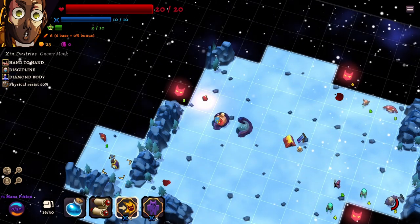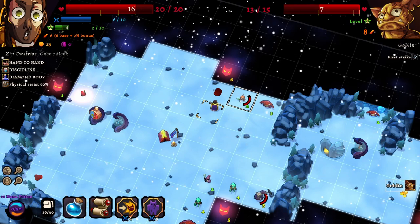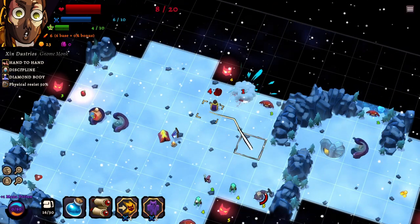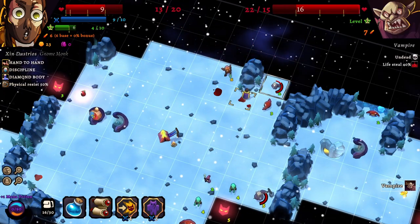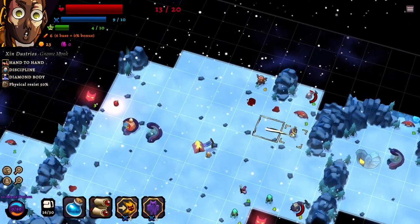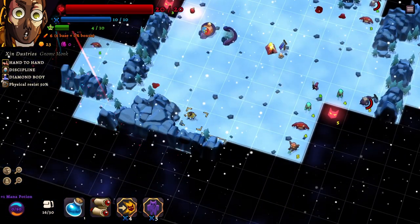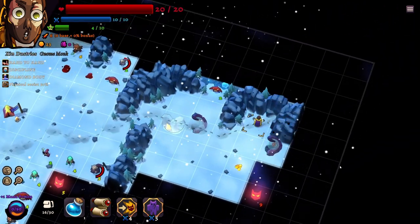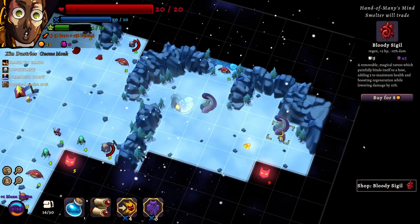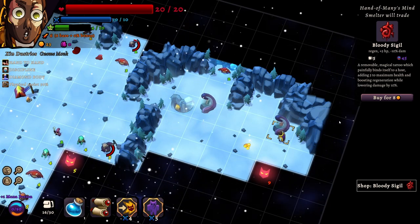I'm going to punch this Goblin diagonally — oh, is there something over there? There's apparently something over there. Alright, let's just kill this Goblin. We can actually do something there. How come I didn't see that Vampire? That's kind of bizarre. They have life steal. Let's try to make some more corners. I'm wondering — is this what I think it is? Adding five maximum health and boosting regeneration while lowering damage — no, we can't take that. That's very silly.